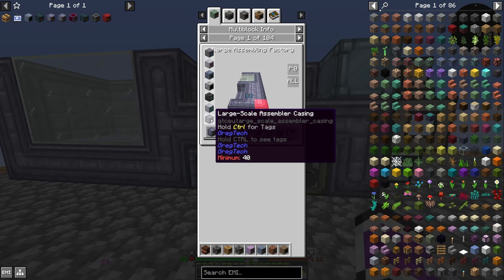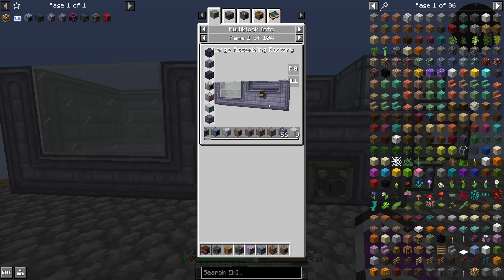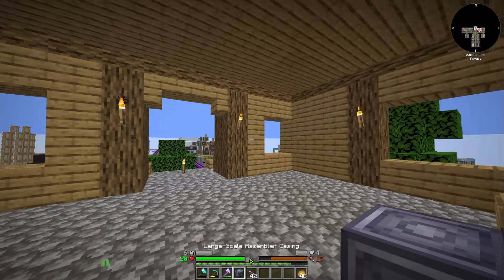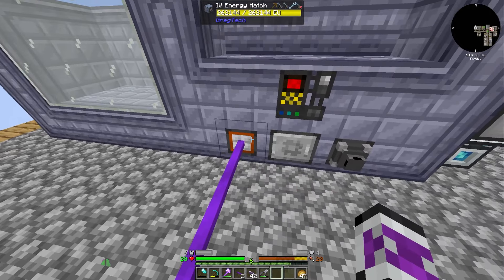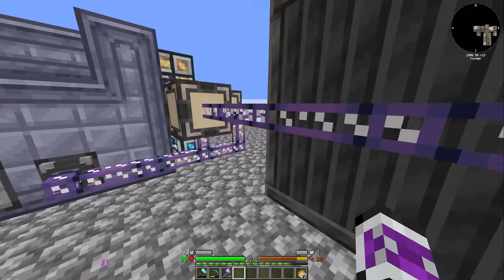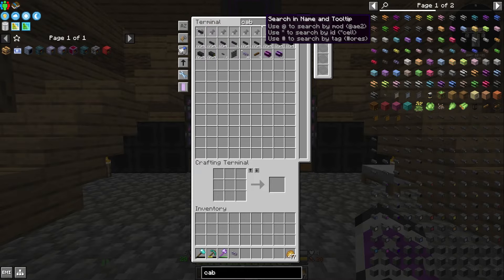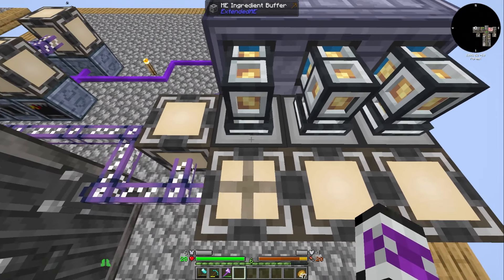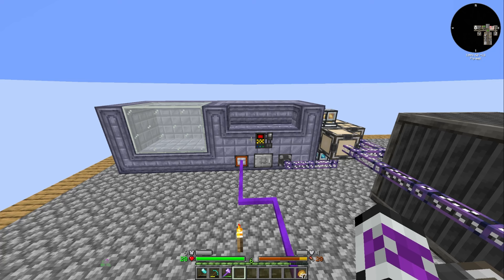Minimum 40 casings - I have 54, that's fine. I didn't mess up the shape. I think I did get the shape slightly wrong - I need one more casing. Yes, that's what I was missing. So I just connect it into power and then move over all the pattern providers. Testing with a cable - if it gets made, it's working. Yep, it's working. I was briefly worried that these pattern providers were going to connect to each other and not to the ingredient buffers, but there's likely a thing in AE2 that stops that from happening. That's the first multi-block - the assembly. Only six more to go.